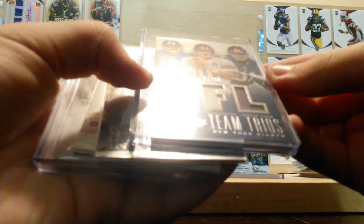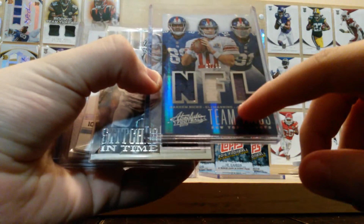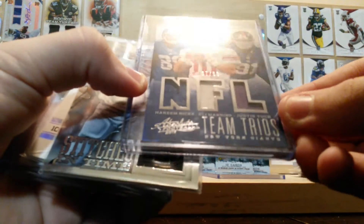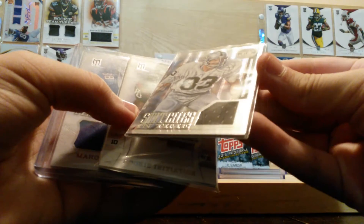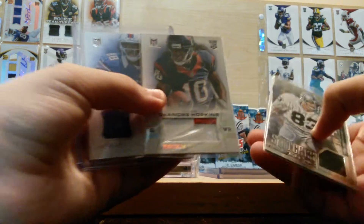Team Trios — Hakeem Nicks, Eli Manning, and Justin Tuck. On the L, there's a little grass stain down there; you can see some brown. Numbered out of 99. Stitches in Time — Ted Hendricks, DeAndre Hopkins, two-color patch.